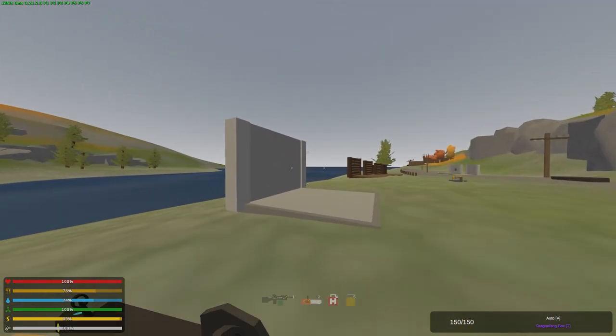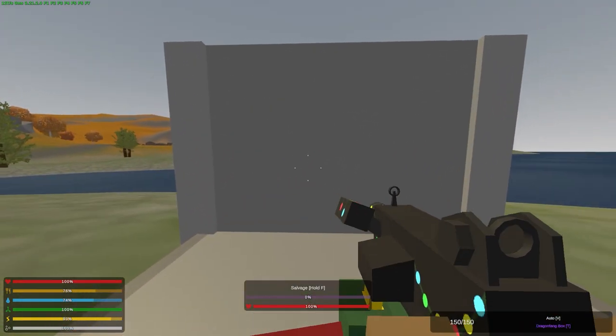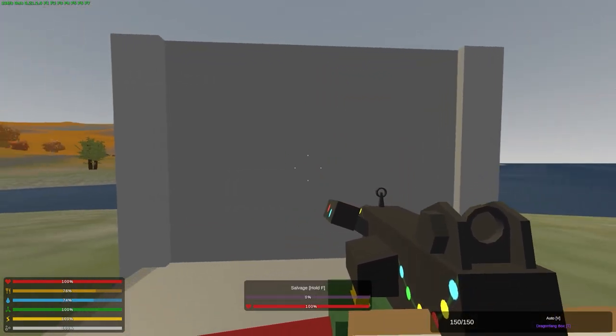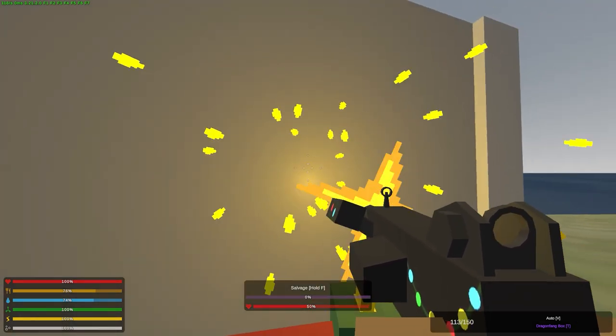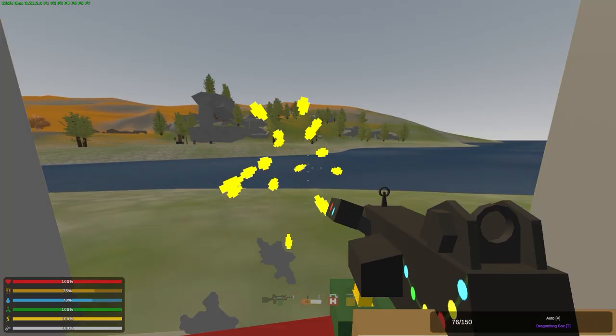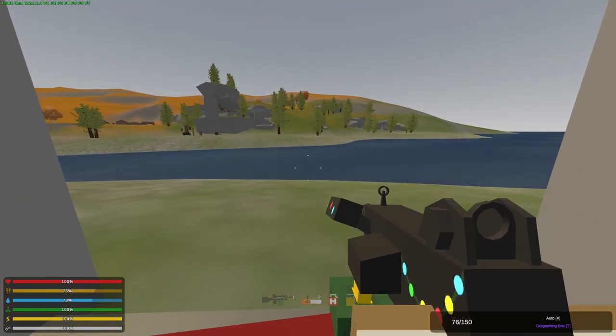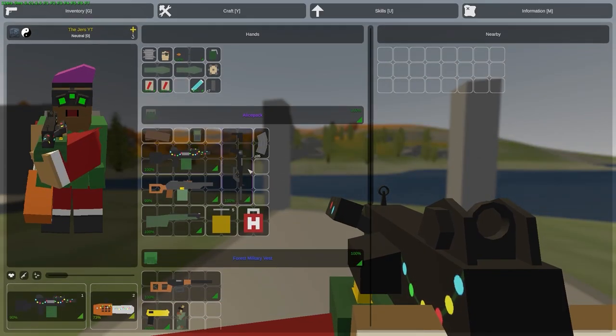Next up is the dragon fang. We're gonna blast through this wall and see how many shots it takes. It took 74 shots to destroy a metal wall without repairing it, starting from 100%.